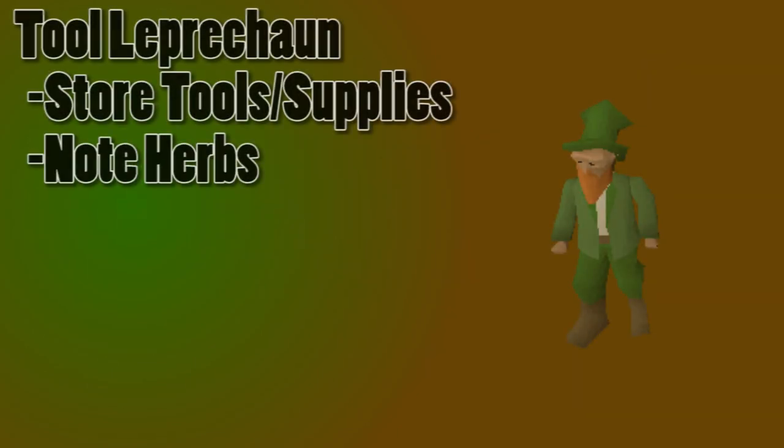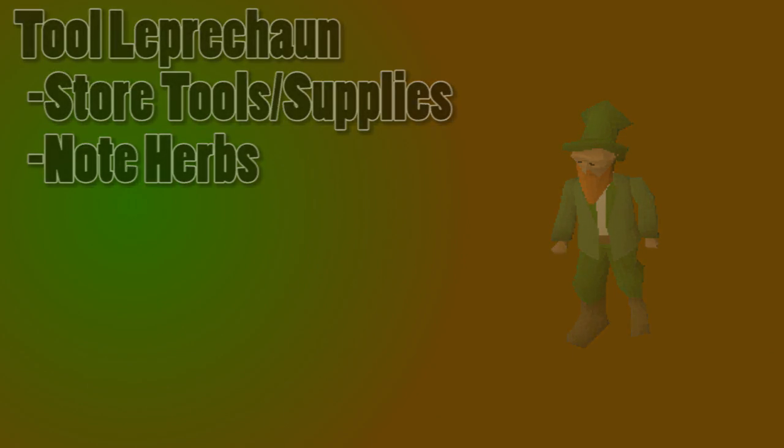Next, we have the Tool Leprechaun. The Tool Leprechaun can store all of your tools, compost, and whatnot, which is a good way to stay organized if you don't want to manage it from your bank. You can also use some crops on him, like your grimy herbs for example, and he's going to note them for you. There is a Tool Leprechaun at every herb patch.